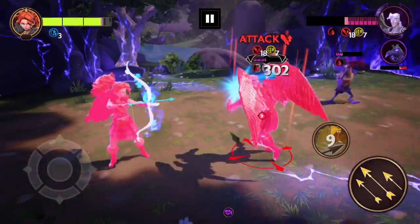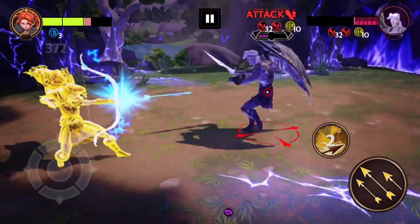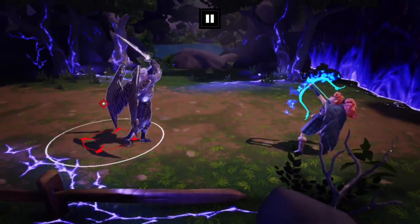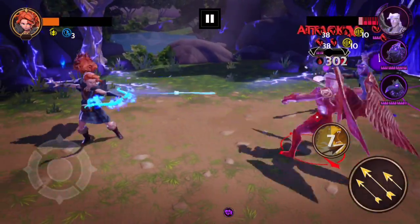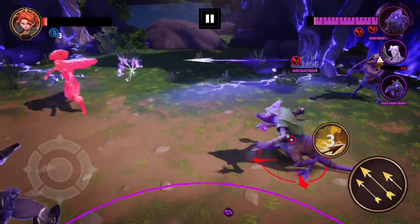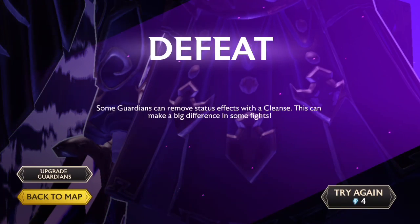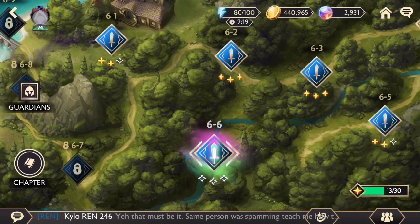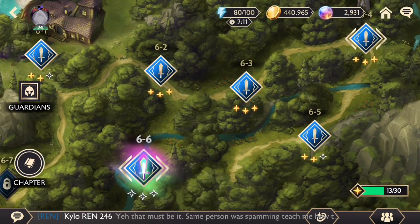Let's see if we can beat this — I doubt it. More enemies keep spawning in, which is annoying. They really should just make a finite number of characters to fight rather than having more stuff spawn in if you take too long. Eventually we're done — the recommended power made it seem like I should be strong enough, but I'm not. This makes me worry I can't get through much of the Chapter 5 hard mode stages either.